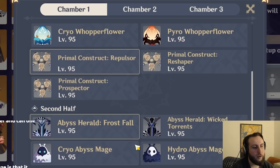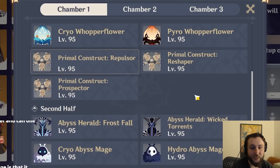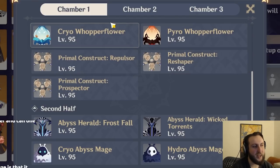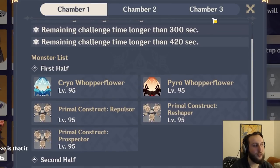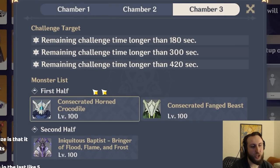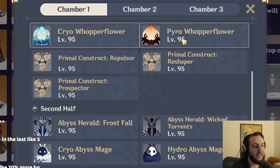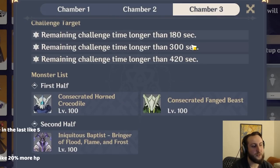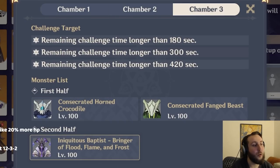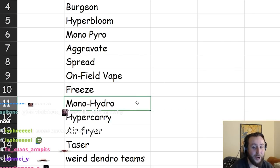Monohydro — honestly, don't. You can't get past Hydro Shields with Monohydro, so you'd have to do it first side, but Monohydro is mainly single-target and you'll struggle against the AoE. The Baptist also has much higher Hydro Resistance, and using all your Hydro units means you might not have one left for the Pyro Shield. This is probably the worst Abyss for Monohydro we've ever had.